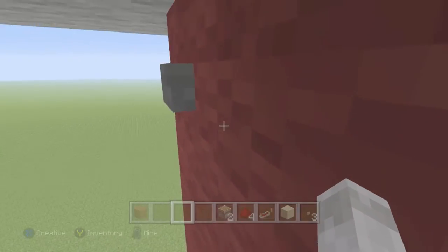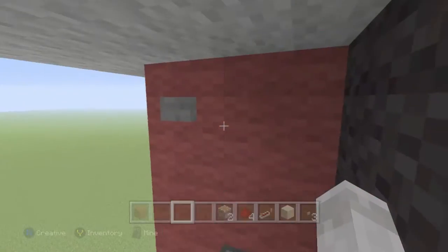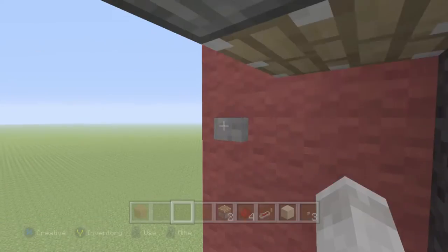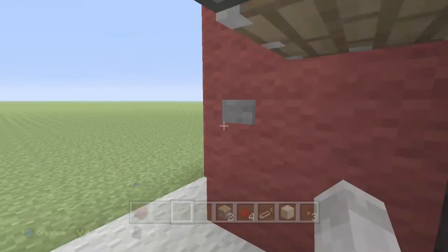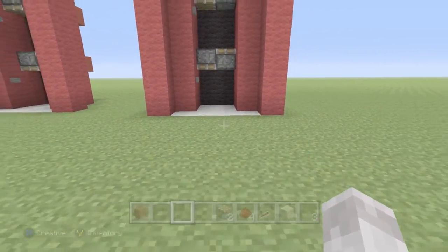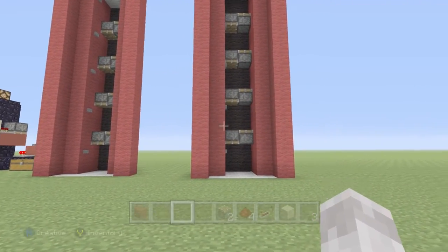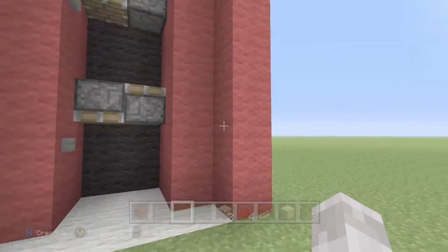Once you jump in here, go ahead and press this — whoopsie. Come over here, press, press, press, press, press, and press. Well, you don't press that one. So yeah, that is really the basic tutorial on how to make a simple elevator of your choice.